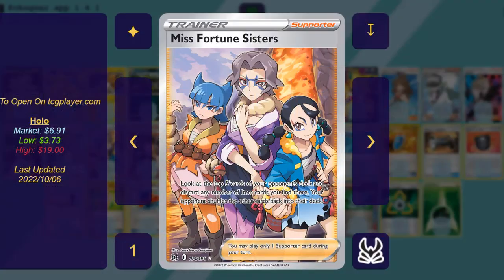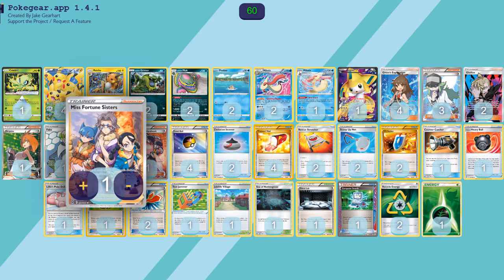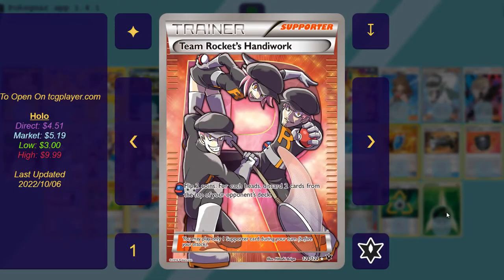We have one copy of Miss Fortune Sisters: look at the top five cards of your opponent's deck, discard any number of item cards you find there, and your opponent shuffles the other cards back. Essentially a weaker version of Muk. While we are getting Muk off every turn, Miss Fortune Sisters is still important to increase our mill consistency. In addition, we have one copy of Handiwork — the worst card in Expanded that you have to play in every control deck just because it gives you a win condition. Flip two coins; for each heads, discard two cards from the top of your opponent's deck. It's your way to win by milling them with this.